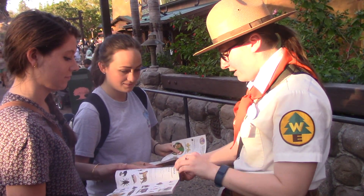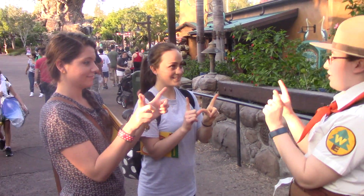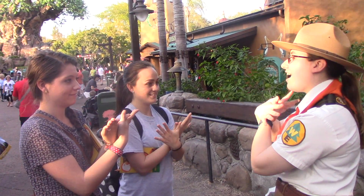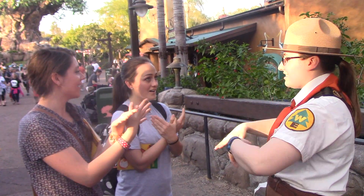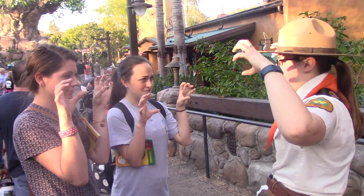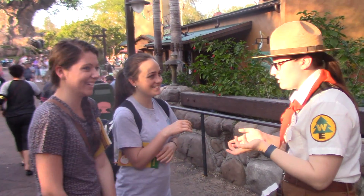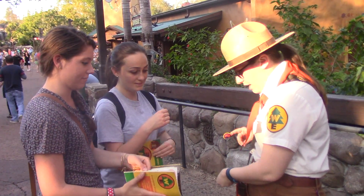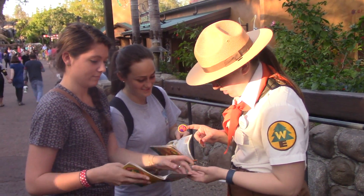We're going to go over the call. Big W. Say: the wilderness must be explored! The wilderness must be explored. We're going to make a little bird call — car, car, car, car. Tiger paws up. And roar! Great job, my friend. So you've got your call badge. Now that we practiced our call, we're going to say our wilderness explorer badge.